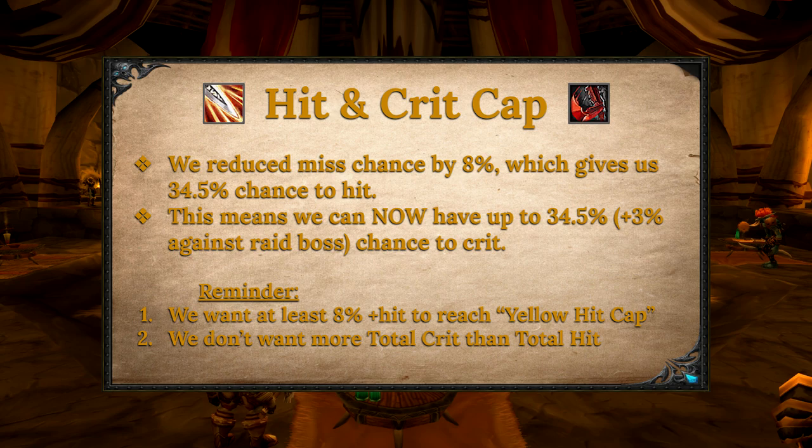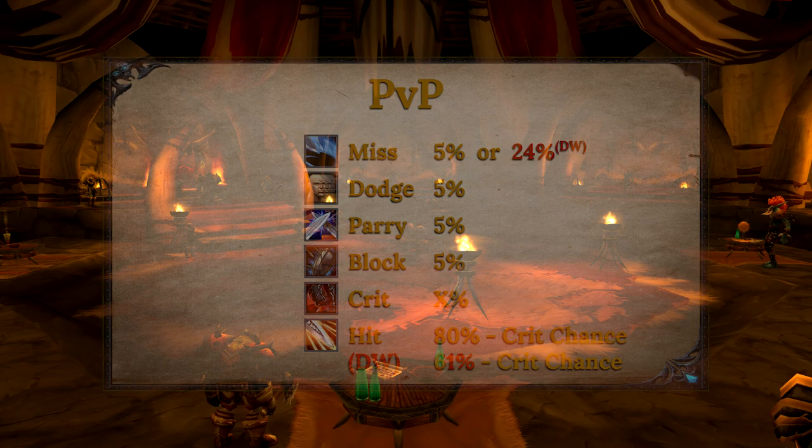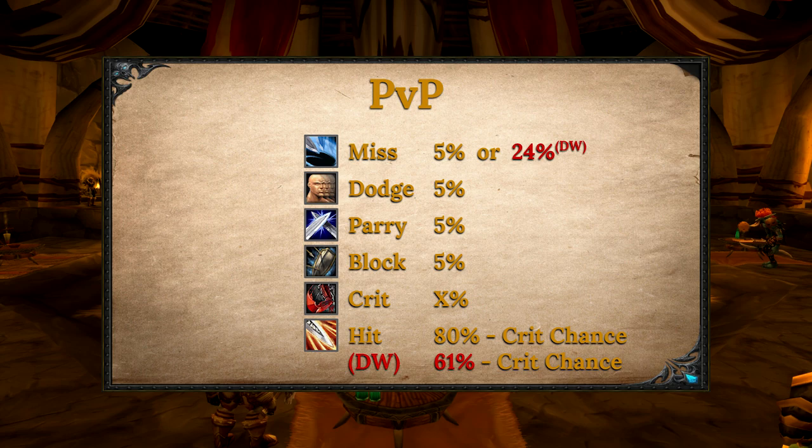So this covers attack tables from players to NPCs. If we're attacking another player in PVP, thankfully the hit tables don't change too much — they just get a little bit simpler. We treat the hit table as if we're attacking a character of equal levels, and we also remove glancing blows. If the player doesn't have a shield, we also remove blocking. Your chance to miss as a non-dual wielder is 5% and 24% as a dual wielder.